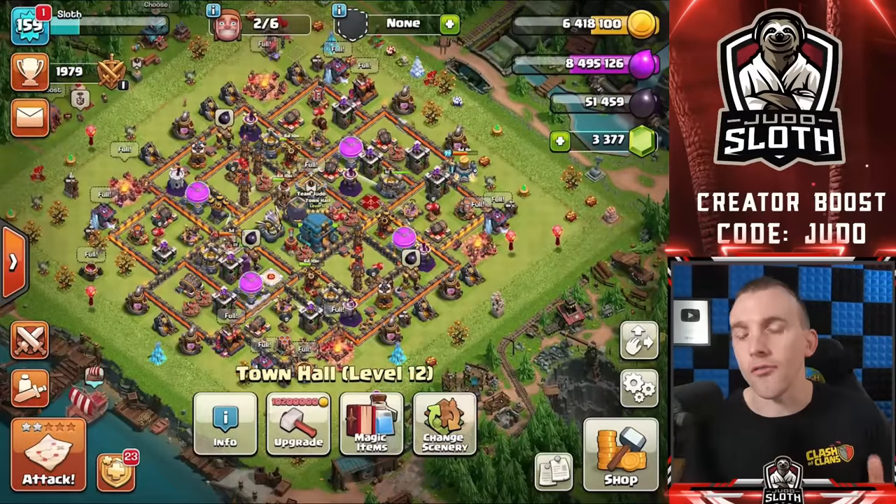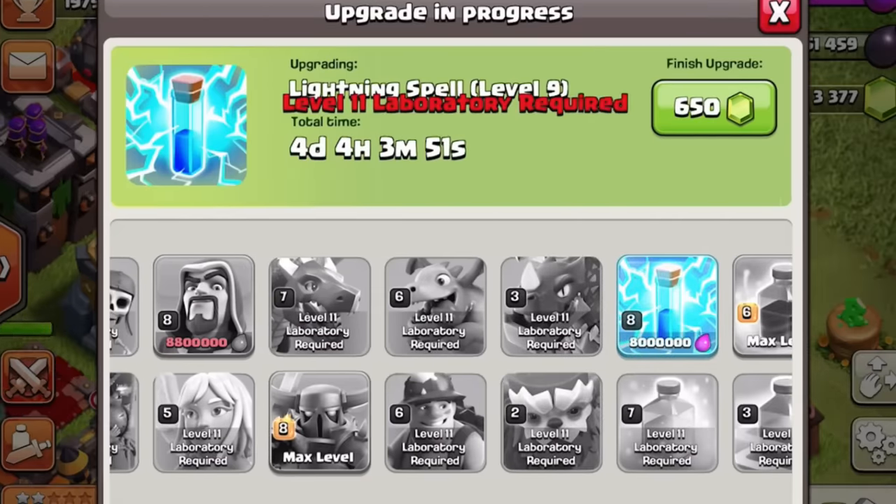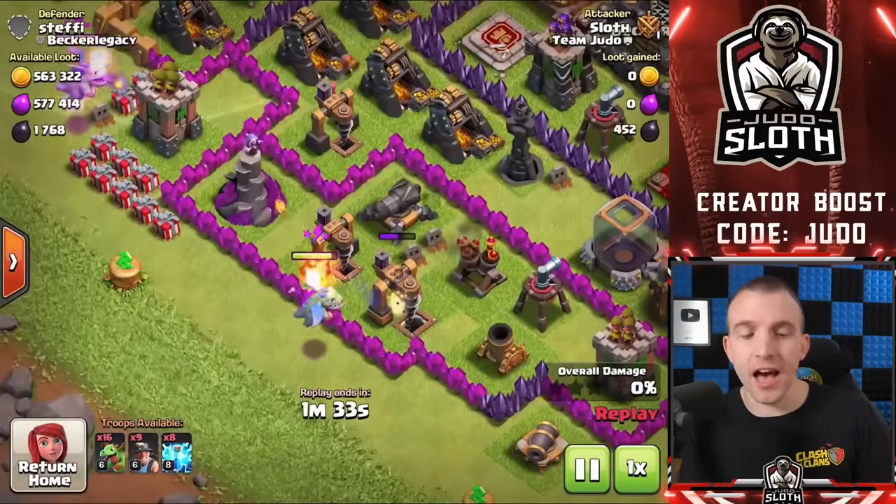The next step is upgrading your farming troops. Choose a farming strategy — I'll be giving my recommended strategies in a couple of minutes alongside the recommended league to farm in. You should concentrate generally on offense, but mainly your farming troops. Within the lab, choose a strategy and upgrade those troops appropriately. To fix your account you need to farm and be active. If your farming troops are more upgraded, you are more likely to be able to take the loot from the bases you find.